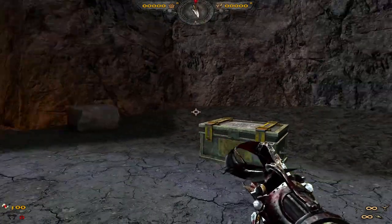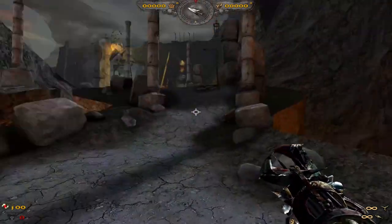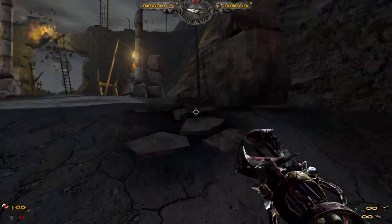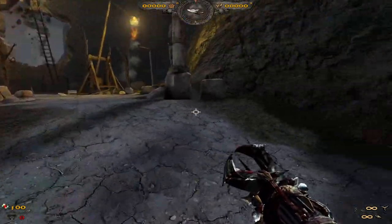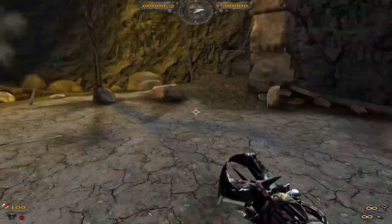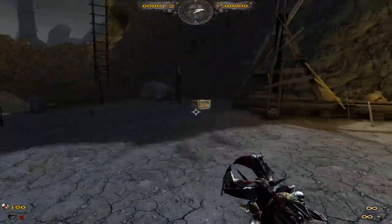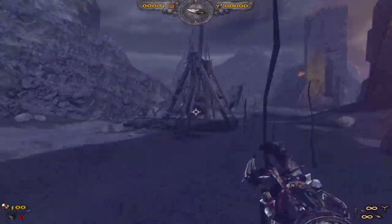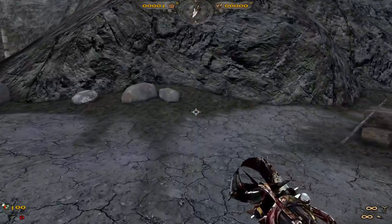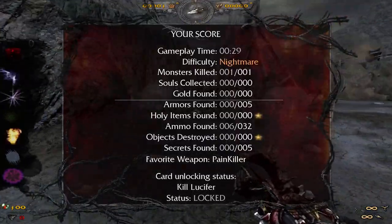All right, here we are — Hell itself. We're going to see enemies in here, probably mostly enemies that we've killed, and we just got to eliminate them. They're very weak, like one HP or something. We got to get up to 66 and then we'll turn into a demon and start fighting Lucifer.